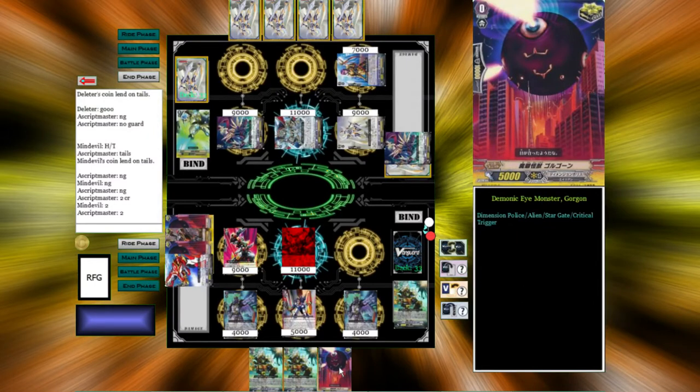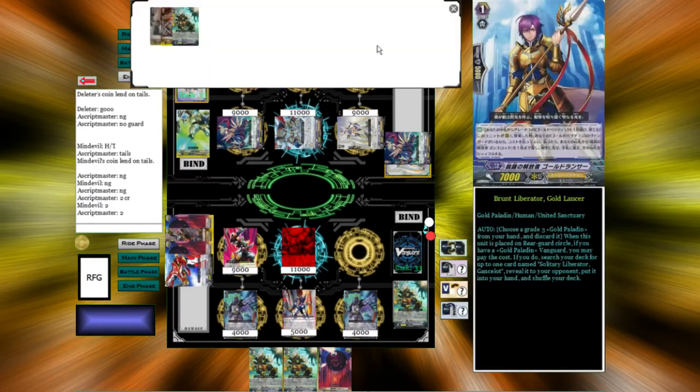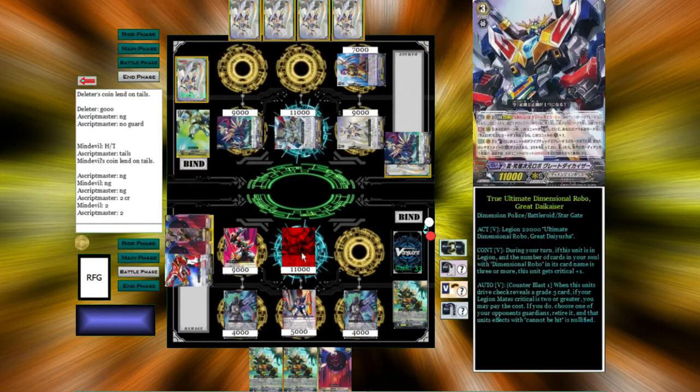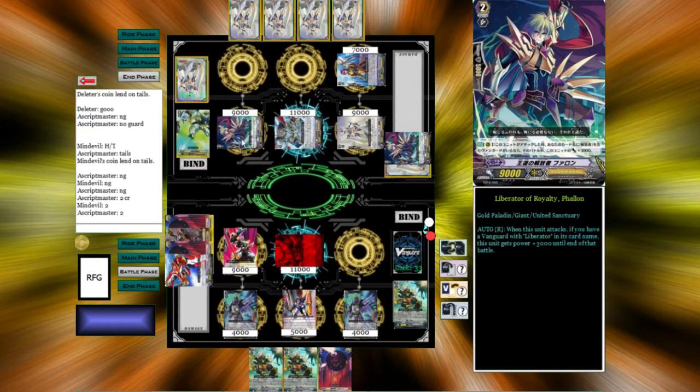Stand and Draw — not very good. I could play Gorgon right here but it's not really a good idea. 11 at Fallon.